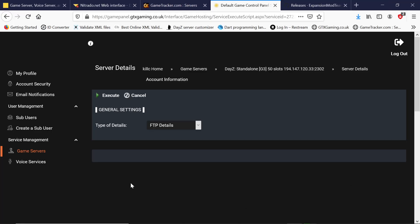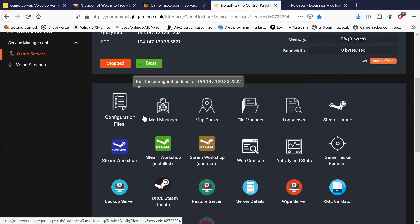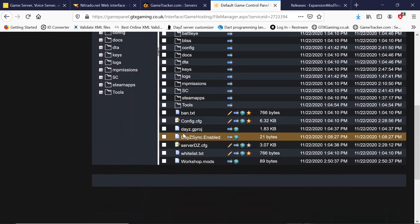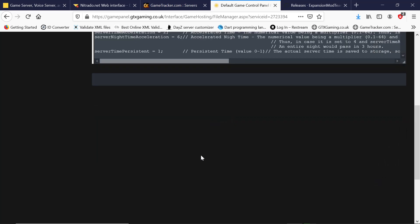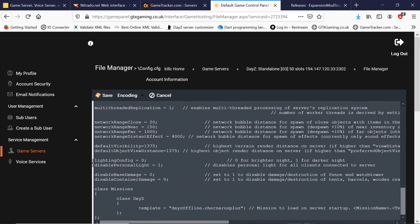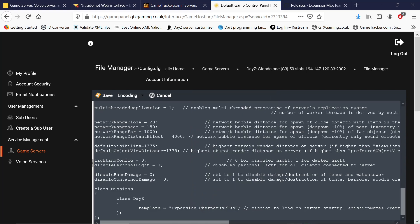We go back to our control panel and then to file manager. Here we go — config.cfg. I click into it, scroll all the way down to the bottom, and you just want to put the name inside. Paste our new mission name in and save it, then just go up to save.